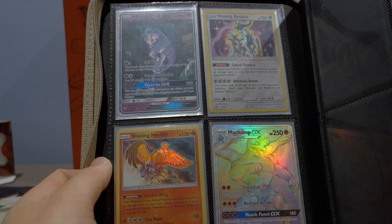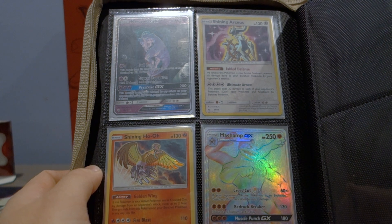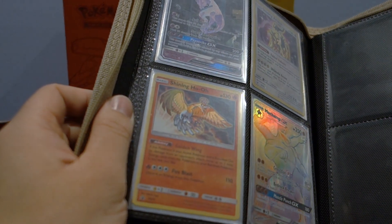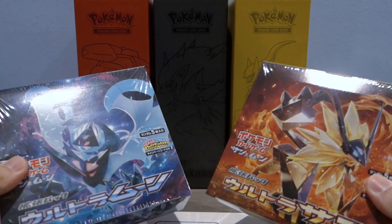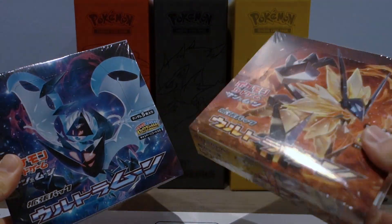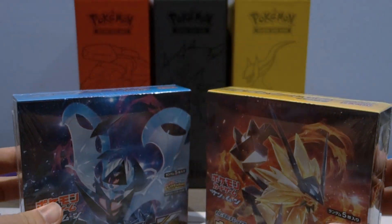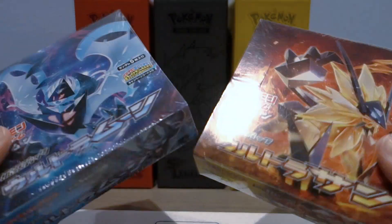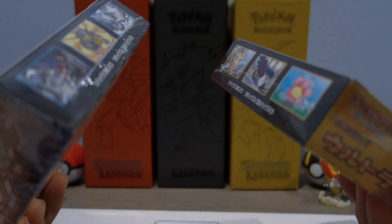We're giving away hyper rares, secret rares, and shining Pokemon. This giveaway will drop once we hit 1,000 subscribers. Hey, how's it going guys? Hopefully you guys are having an awesome week. As you can tell from the thumbnail, we're gonna be opening a booster box of ultra Sun and a booster box of ultra Moon. Unfortunately we don't have the English version, but that is okay — we have the Japanese one in anticipation for the English set.